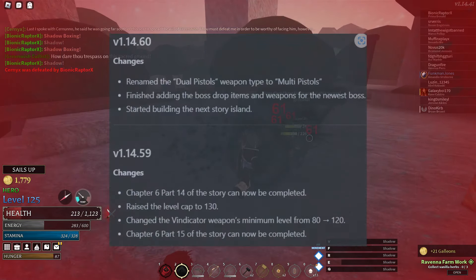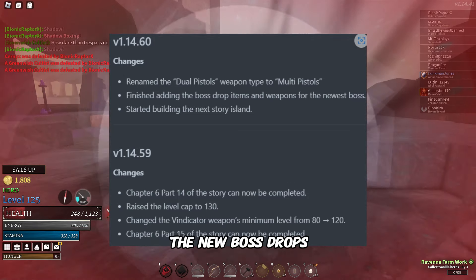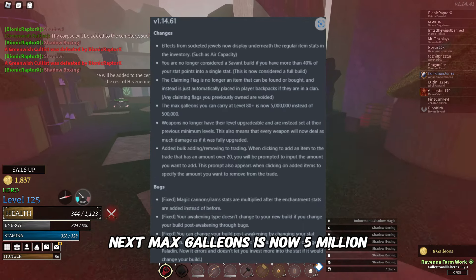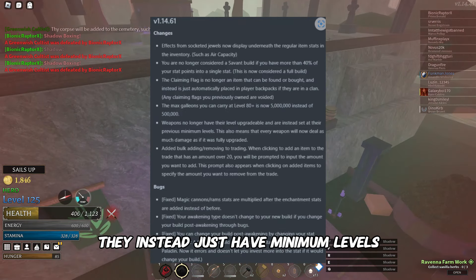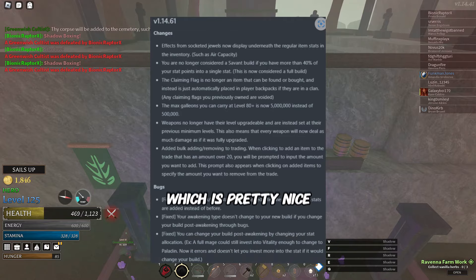The next patch note of the new year added some basic things, but the biggest was new boss drops and a weapon for the newest boss at that time. Another big patch: the claiming flag is no longer an item — it's automatically in your bag if you're in a clan. Max galleons is now five million. Weapons no longer have upgradability; they instead just have minimum levels, meaning they deal solid damage without needing upgrades — a nice buff to warriors.